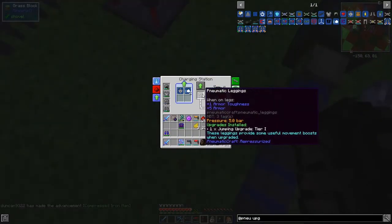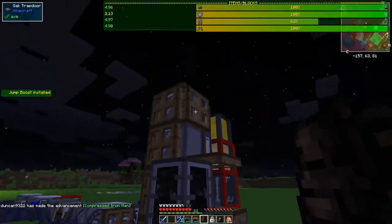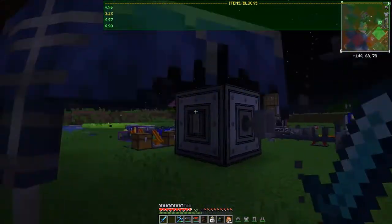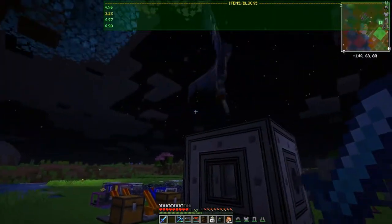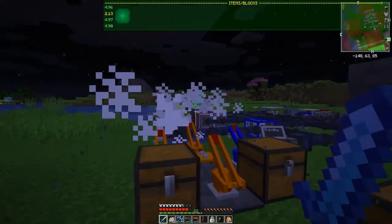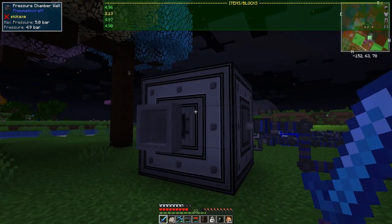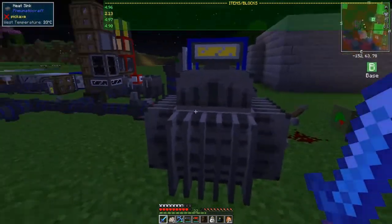I've got a problem — straight away I took my boots off and I've been attacked. Can't see what it is. Let's get out of the way. There it is — I should have jump boots on this. Got him, I think that's probably the only one. It went dark of course because we've got no night vision. It's telling me the pressure I've got in each of these armor pieces on the top of the HUD.